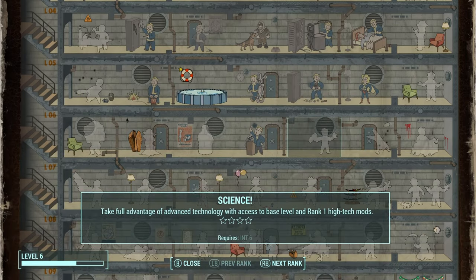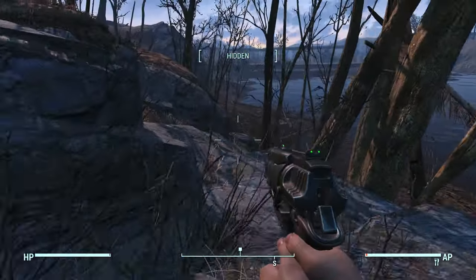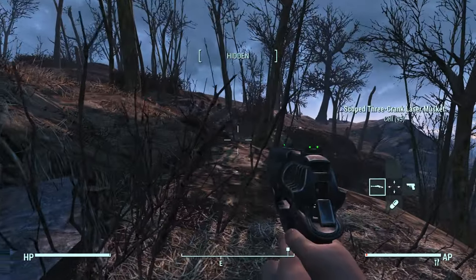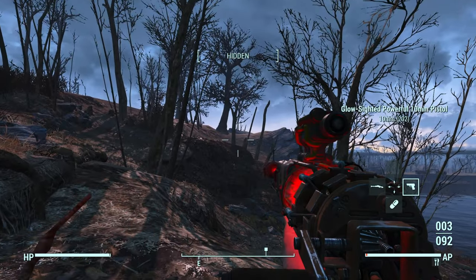And for Intelligence, I'm going to get the bobblehead for the Science perk. Because with Science at rank one, and Gun Nut at rank two, I can put a Recon Scope onto my musket — because in survival mode you don't get a pip-boy map marker.